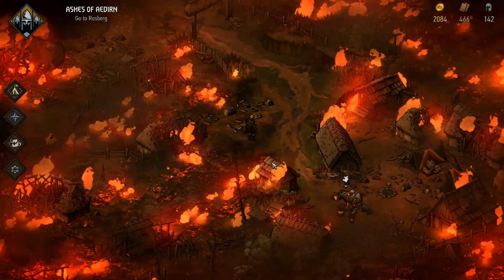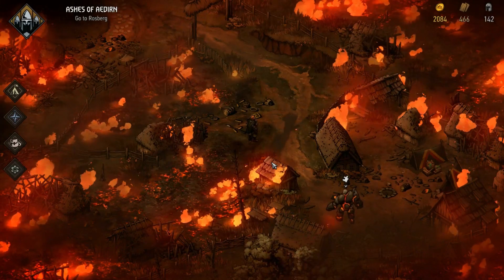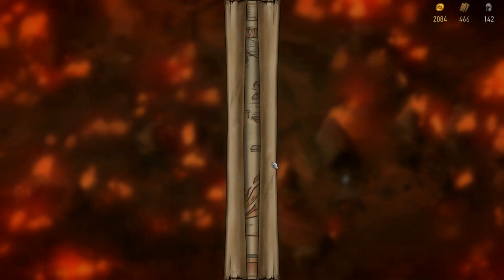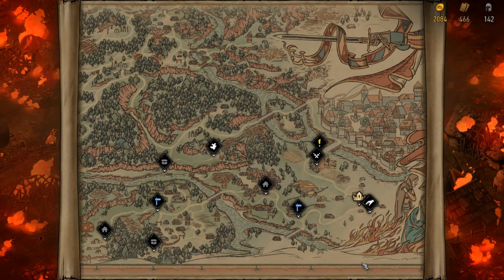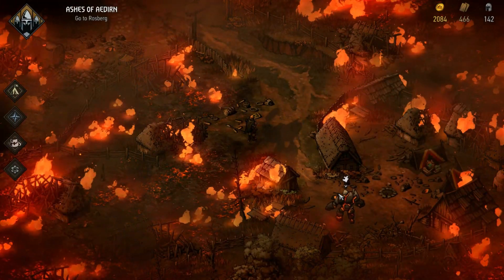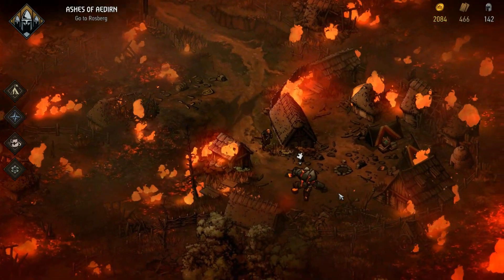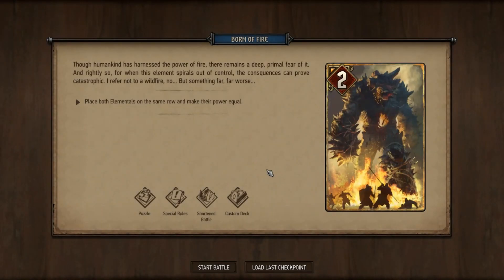Welcome back everyone, it's Electrified90s bringing you another video from Thronebreaker. In this video I'm going to talk about Born of Fire, which is on the Eden map. This is a puzzle quest and we're going to be battling two fire elementals. As with all puzzle quests, you have specific decks, and no matter how many times you confront this you'll be given the same deck. It's a shortened battle, so it'll only last one round.